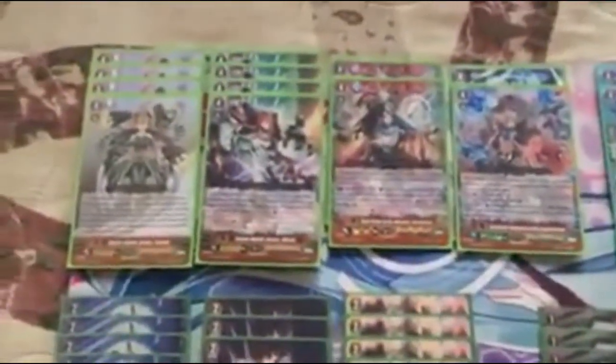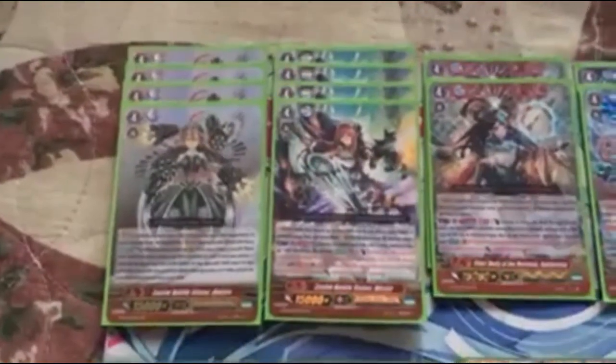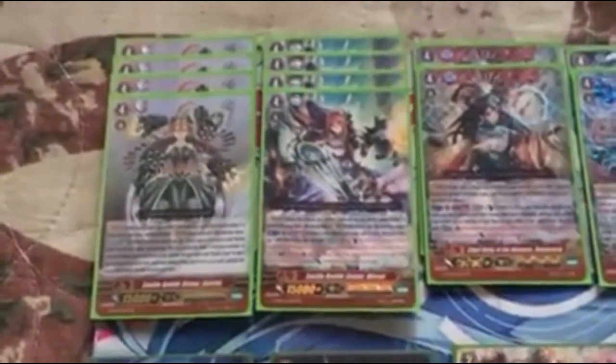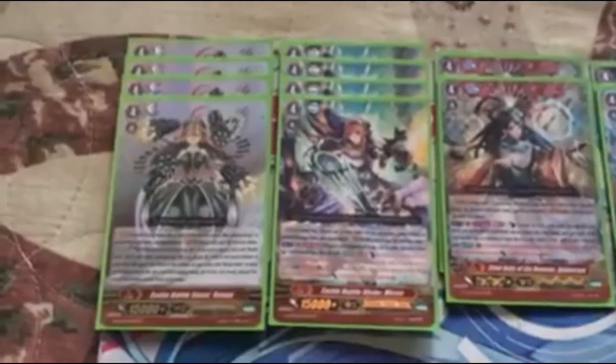Going to be entering the extra deck, the G-Deck. Right now we have the only current Battlesisters strides out: four Battlesisters Gelato and four Battlesisters Mirrored Gelato. Soul Blast 1 when she enters the Vanguard Circle — for every Battlesister you got, check the top card of your deck, add one, put the rest at the bottom of the deck in any order.